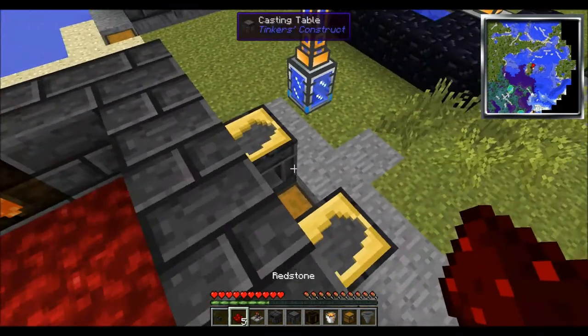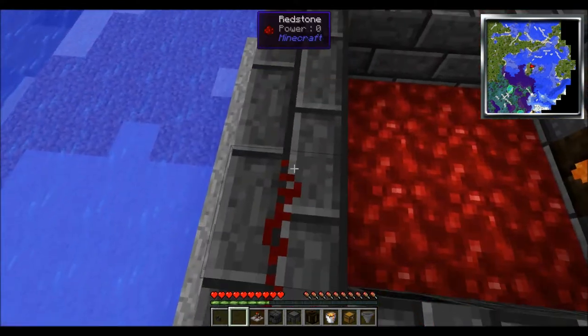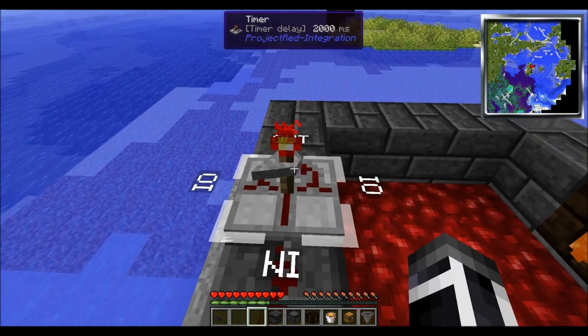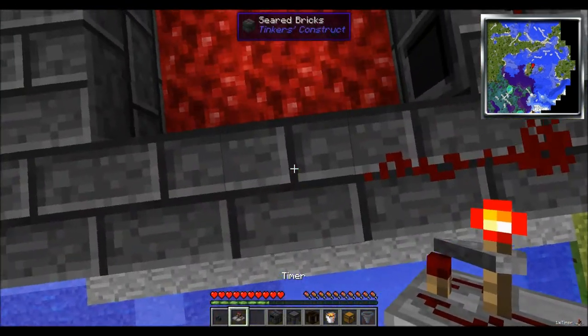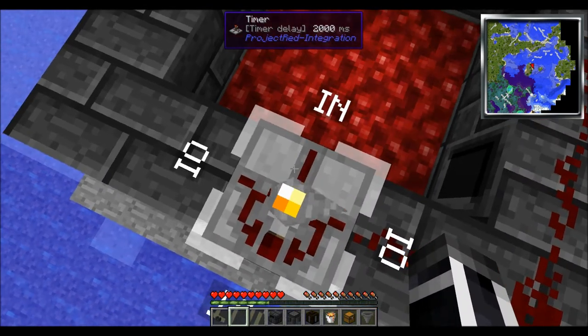Redstone — why do we need redstone? And why aren't we putting the faucets on yet? Well, the faucets react to redstone current. If we face it this way — see that little tick you just saw? We don't want that there.